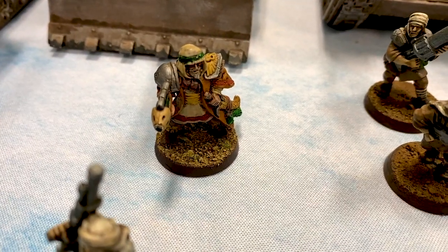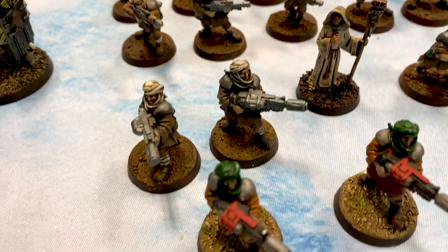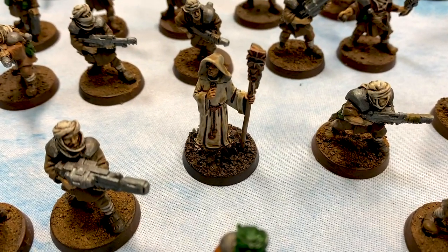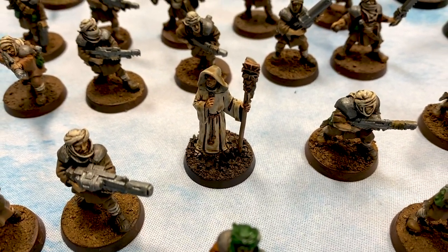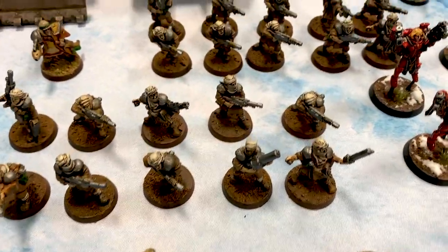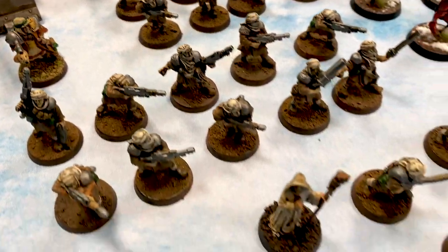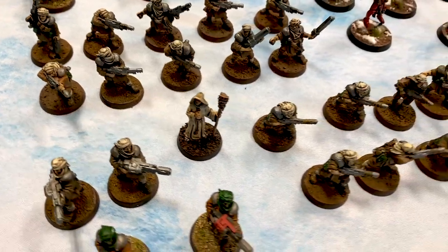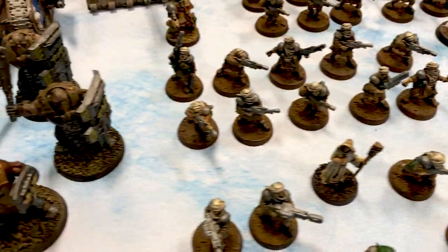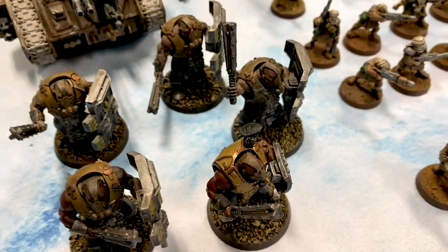Infantry can advance and shoot with anything but heavy weapons, which is also pretty snazzy. It is a Battalion detachment. I have good old Al-Rahim — a company commander with a plasma pistol, with his command squad with four melter guns, and an astropath with the plus one to save power. Then we have three squads of Talarn infantry, ten strong. Two of them have grenade launchers, and one of them is equipped with a flamer — with the new updates to flamers, it makes it a 12-inch flamer. Then we have five Bulgrin; four have slab shields, one has a brute shield, and they all have mauls.